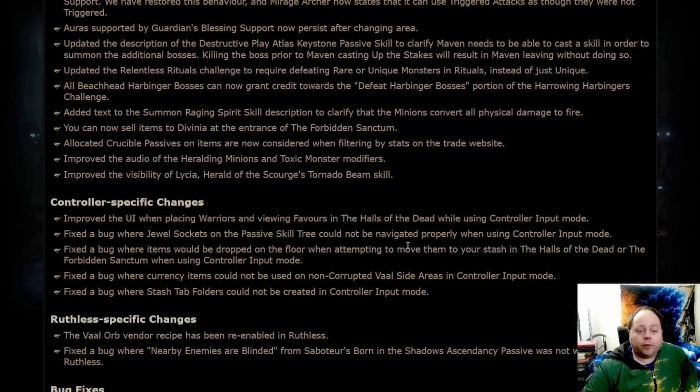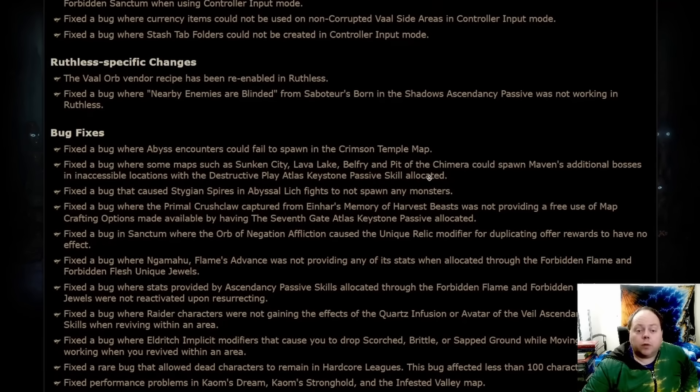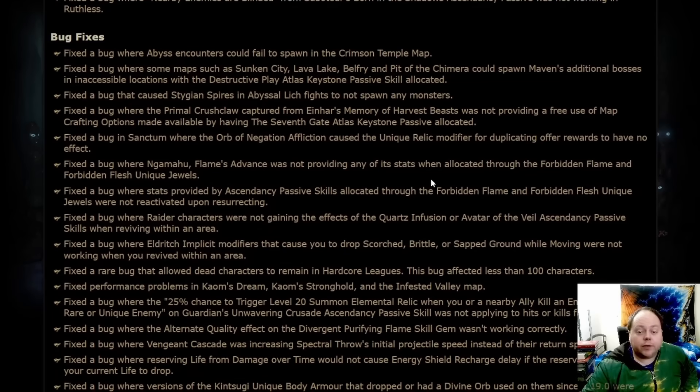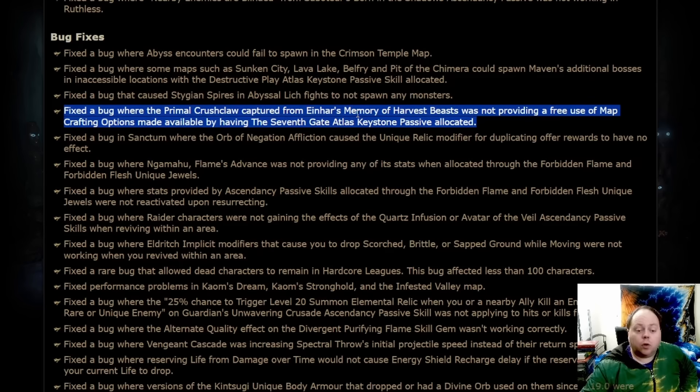There are a few other things in the general improvement section. Next there are some things that relate only to controllers and some that relate only to ruthless, both of which will affect a small section of the player base — feel free to have a look if you're interested. And then we have the section on bug fixes. There are a few notable things here, like a fix for a bug that caused daijin spires in abyssal lich fights to not spawn any monsters — that's going to make those fights a little bit more impactful and mean you'll get more flask charges back during them.